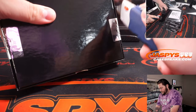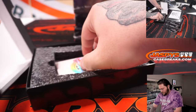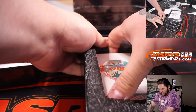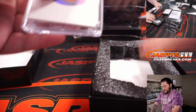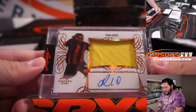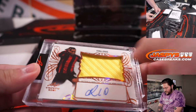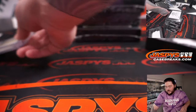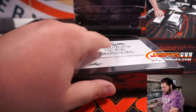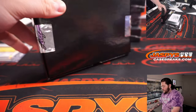Good luck. Card one — wow. Patch auto. Ronaldinho! Nice big yellow patch — game use — clearly some smudges on the patch itself and the auto as well. Nice first card there. There's only 10 guys on the checklist but pretty big names. Pretty nice start right there.